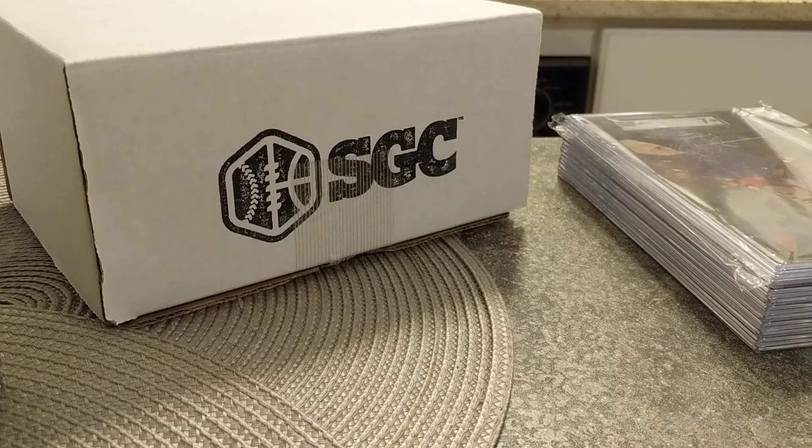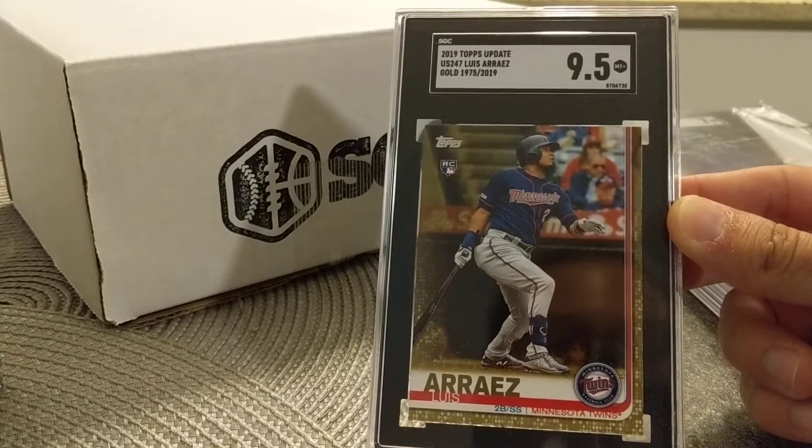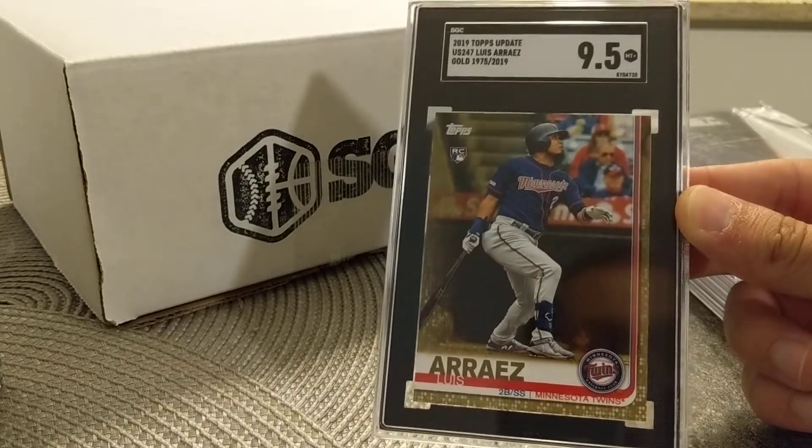23 or 24 — I don't remember exactly how many are in this one. There is some PC stuff that I'll highlight, but lots of stuff for sale and has been sold. Let's get started here. This is the 2019 Topps Update Luis Araiz Gold in a 9.5.